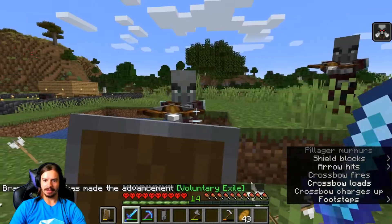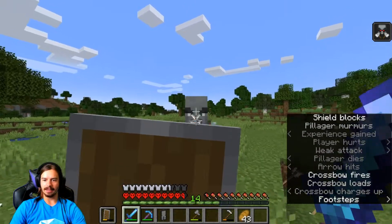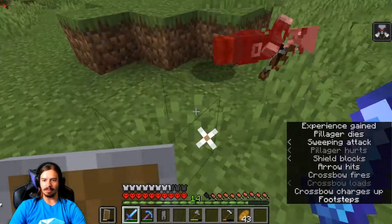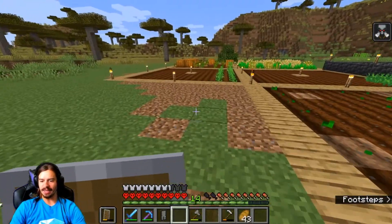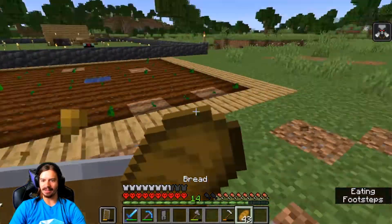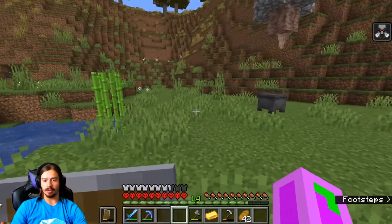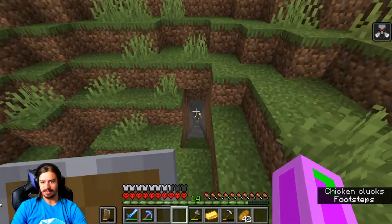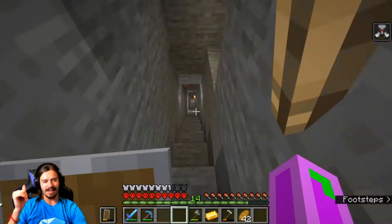We got bad omen. Okay, we got that guy. Boom, you're dead — got him. I don't know if I should go and try to do a raid right now. That's — I'm kind of scared. I haven't done a raid on hardcore. So we are going to go find some more diamonds to bump up my armor.